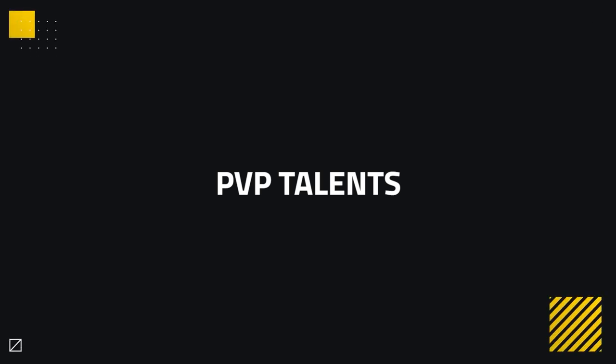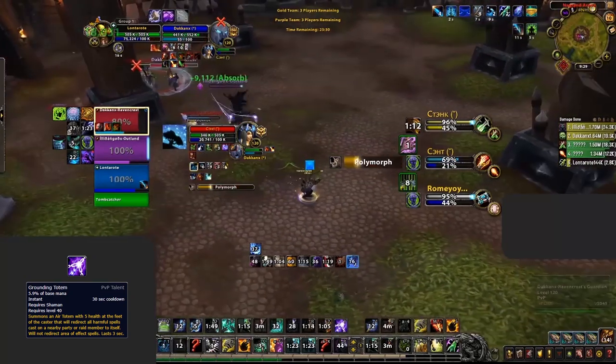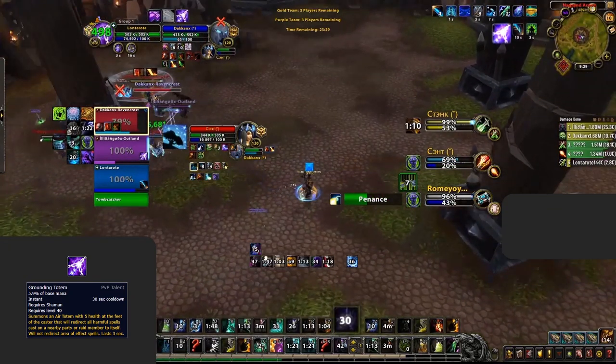Now let's move on to PvP talents. Again, let's start with a good baseline, although there is a lot more variation when it comes to PvP talents. A good baseline is: Grounding, Tidebringer, and Spectral Recovery. Grounding Totem is a must versus any caster and even good versus a few healers in some scenarios — if you think you're going to get use out of it, it's a good pickup.